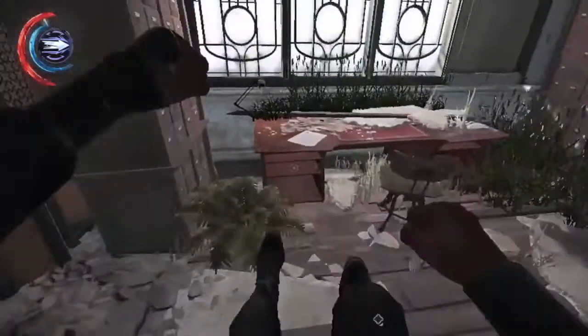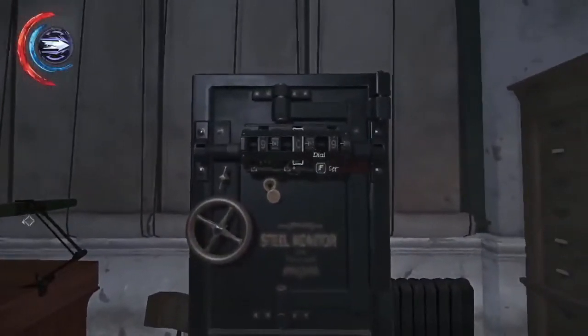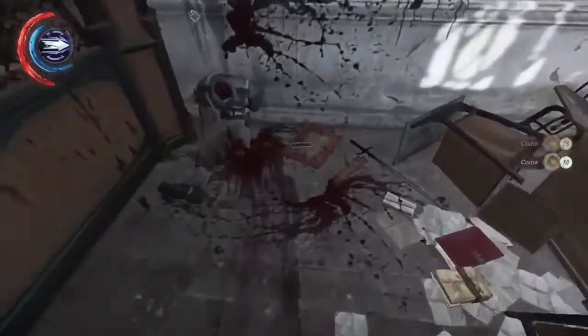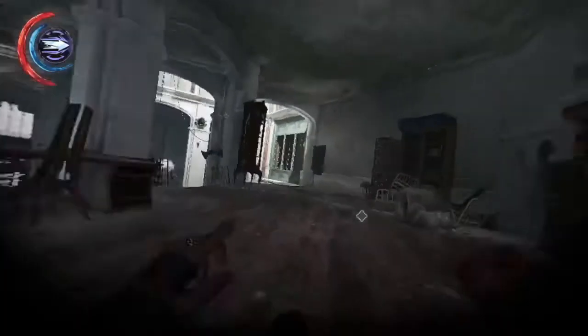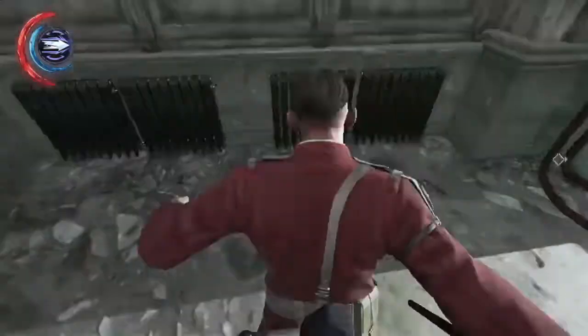Now we're going to get back up here to get a blueprint in the safe, which covers combination 949. There we go — combat sleep guard, and we're going to do this for plot reasons. Now we can deal with the guards however you want. Usually I keep a height advantage and drop down on them, because that singles them out pretty well.